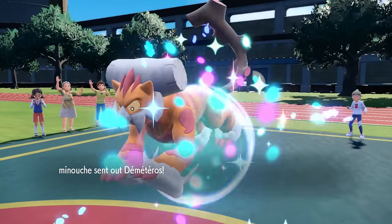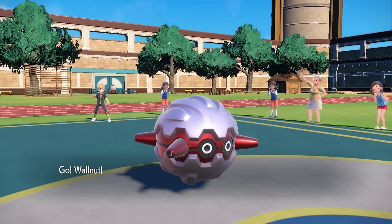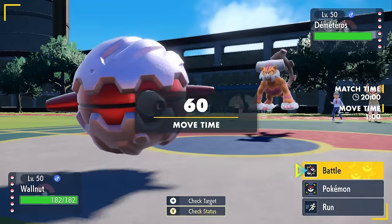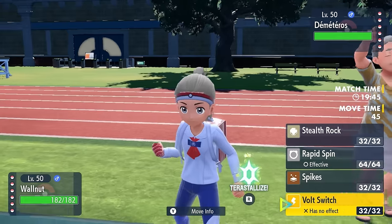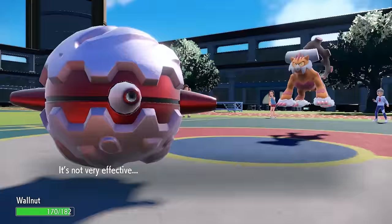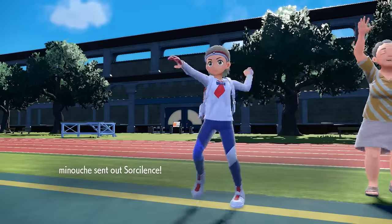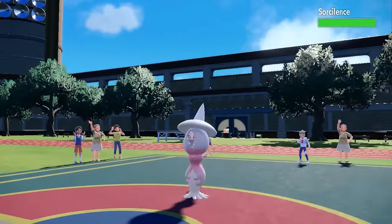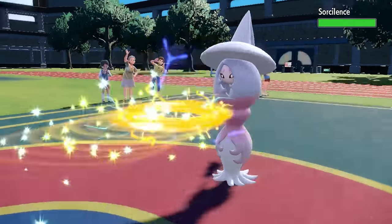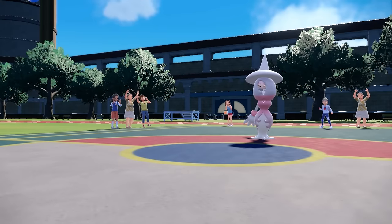This time, my opponent leads off with the Landorus, who is always just standing there menacingly. Forretress as a lead here is a little bit of bait, because I know they have Hatterene in the back, and that fella wants to switch in and bounce my hazards back at me. As I expect, they go for the U-turn, and I'm fully expecting the Wizard to come in — who will get Volt Switched, so I can try to grab an early matchup. They do bring in the pointy hat, and I decide to head out — it will not catch me getting Magic Bounced today.